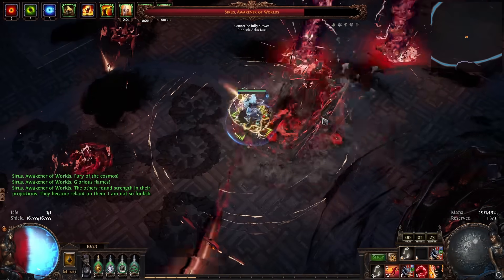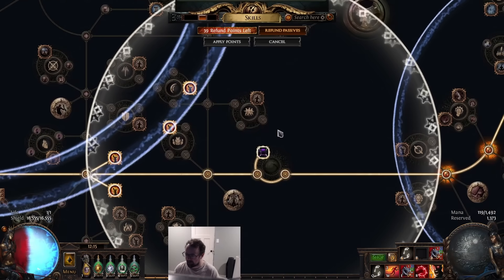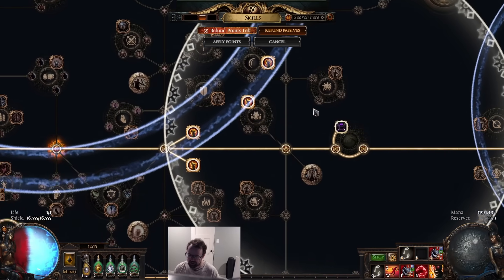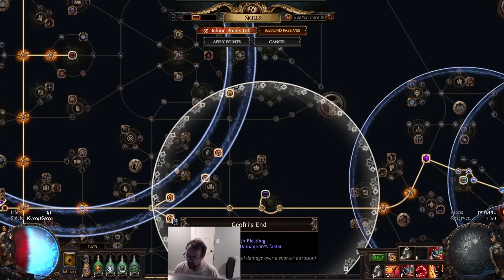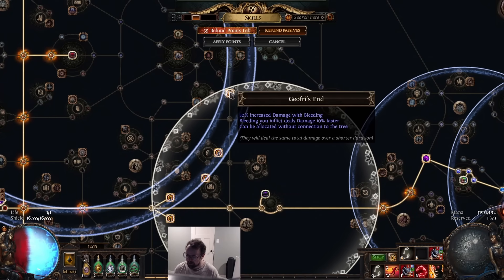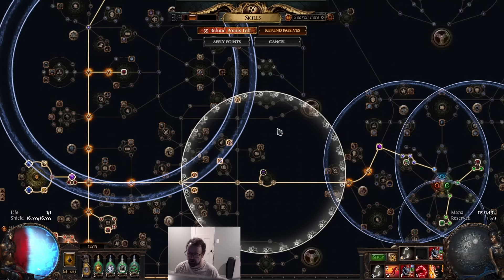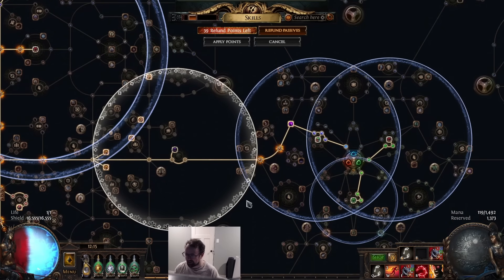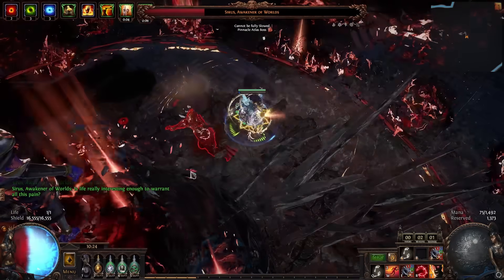Looking at the timeless jewel, we have a Thread of Hope combined with an Eternal Hubris, which allows a lot of percent damage scaling. We have 50% bleed with 10% faster bleed twice — so 100% bleed damage along with 20% faster bleed. We also have three 40% crit multi nodes, which is part of the reason we're able to reach such a high crit multi number without having many crit nodes on the tree generally.